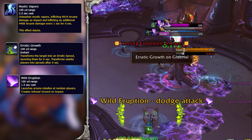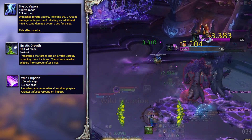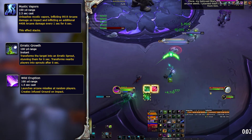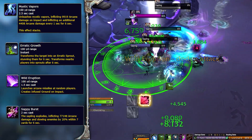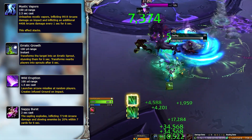Don't forget to dodge the Wild Eruption swirlies and the puddles that come from the Tenders as well. After clearing these packs, jump down at the balcony and kill the Tenders there to activate the boss. The saplings are not very dangerous when alive, but when they die they explode in a big snappy burst swirly, so make sure to move out of it. Once the Tenders are dead, Leymor will spawn.